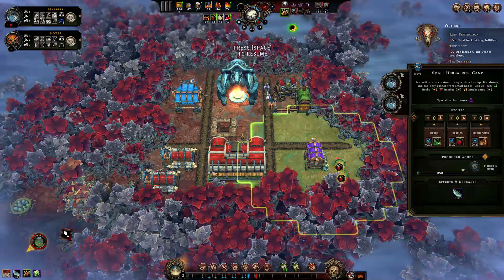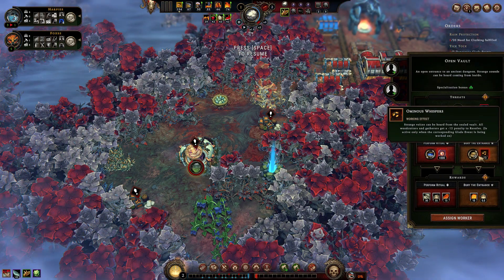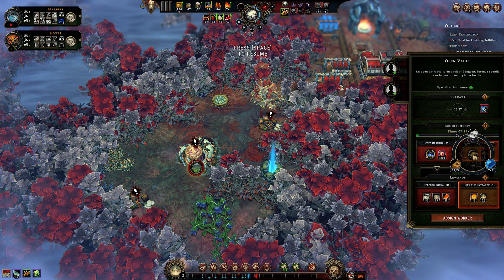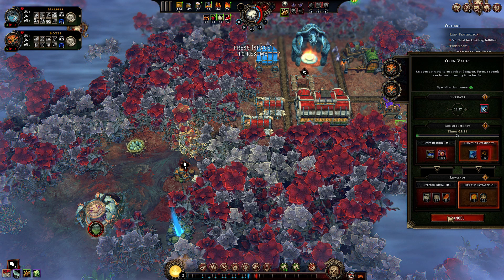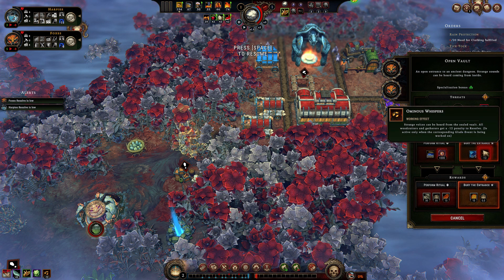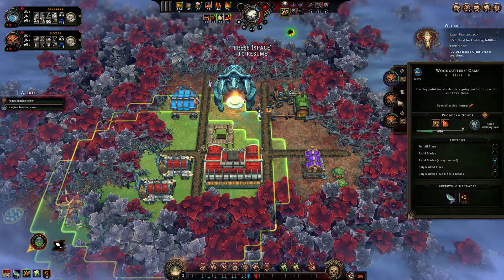We opened our first glade — no luck with archeology, but we found an open vault. We can use a few building materials and get some ember; we will need it for opening glades. But minus 12 resolve to gatherers. I'm sure we'll manage. Now just unassign enough people and we are fine, and we can use them in the crude workstation.